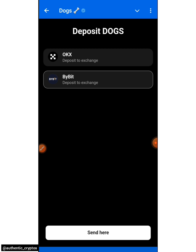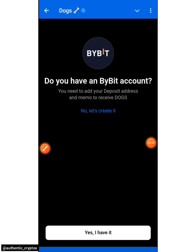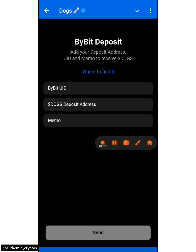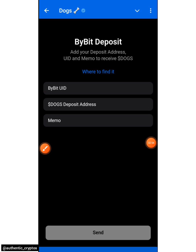Make sure it's under Bybit. Click on the Send button, confirm you have a Bybit account, and click 'Yes, I have it.' This is what they require from us to claim: Bybit user ID, deposit address, and memo — to receive DOGS. Take note of all these things. This is what you will be needing: Bybit user ID, DOGS deposit address, and the memo.